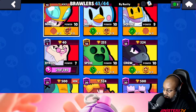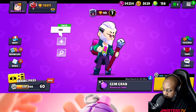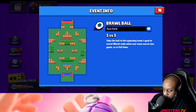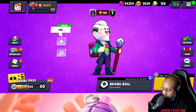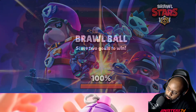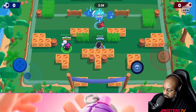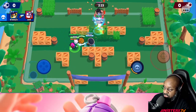Let's play a match and see how we go. We've got choices of matches — let's try Brawl Ball. The aim of the game is to score two goals; first to score two goals wins. On my team I have another healer called Poco and we've got Nita.